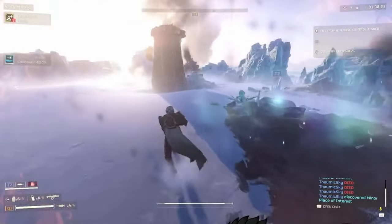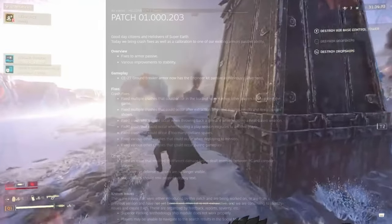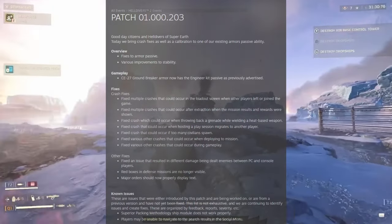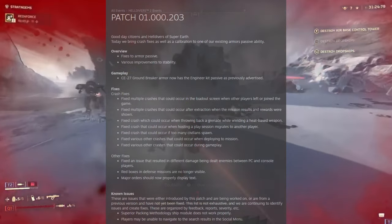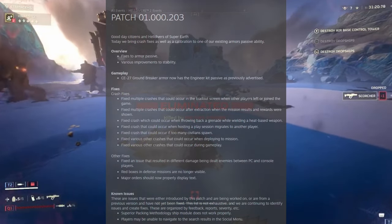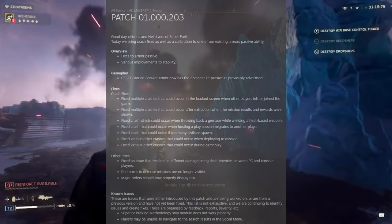That concludes my notes. We do still have a new set of patch notes to go over. We got some fixes to armor passives — I believe that is referring to the armor we spoke of earlier — and various improvements to stability. Not very in-depth patch notes today; it's more of a hot fix. The Groundbreaker armor now has the Engineer Kit passive as previously advertised, and the rest are just fixes.